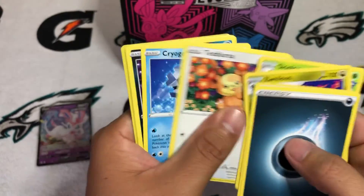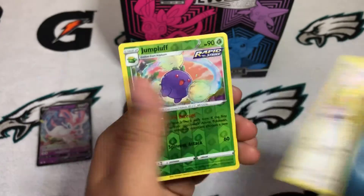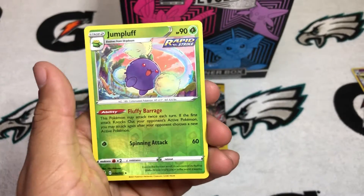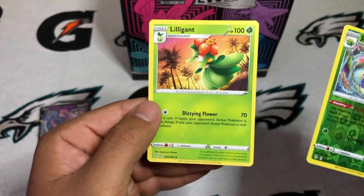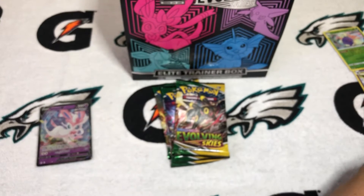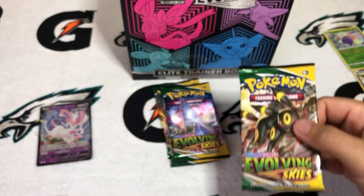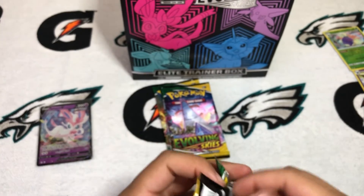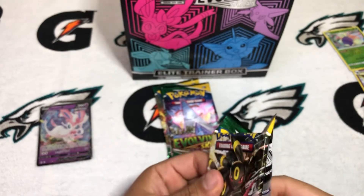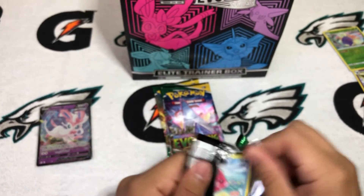At Frank and Sons, I saw two vendors that had the Kanto Power Evolutions box. One was asking $200 for one, the other was asking $220, and I'm like, man, I can't do that — that's just a little too much. Might just have to sneak one on eBay. Even though it's about $150 to $160 on there, definitely better than $200.